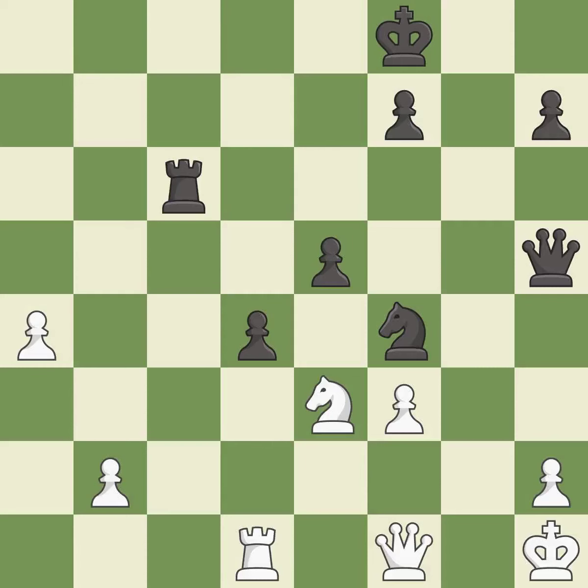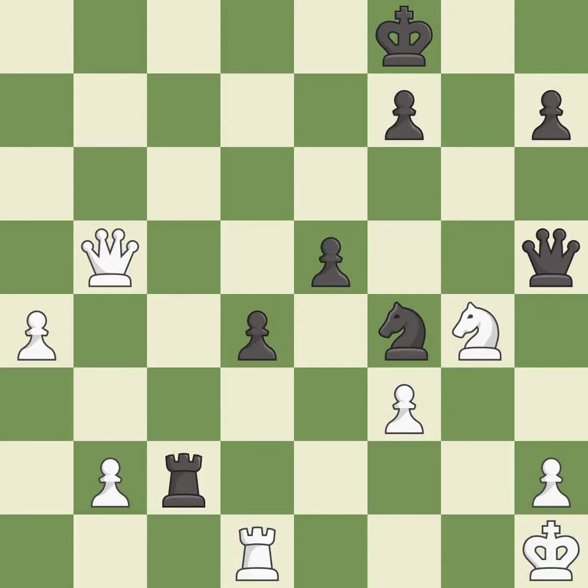This kicks an opposing knight — it is best. This move puts the knight on a safer square. This threatens to win a knight, but only one move worked there and this wasn't it — it is a mistake. This defends a pawn that was under attack and had no defenders; this is the only good move. This took advantage of a bad move and white is no longer in a losing position — it is a great move.